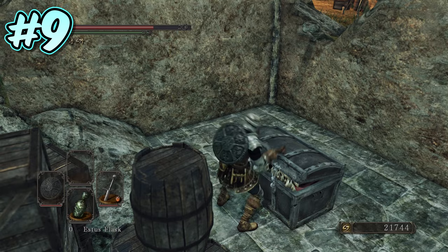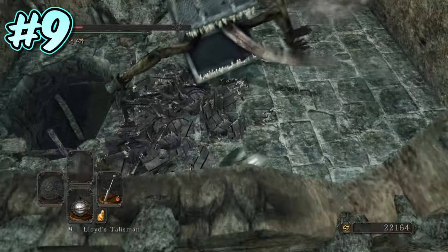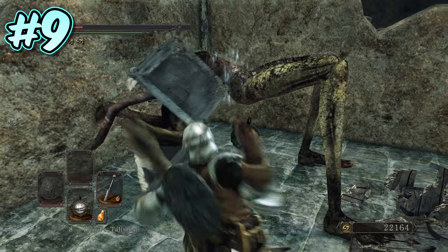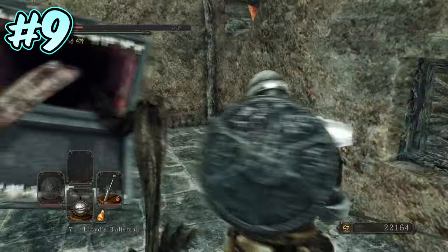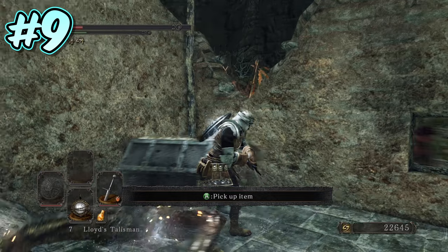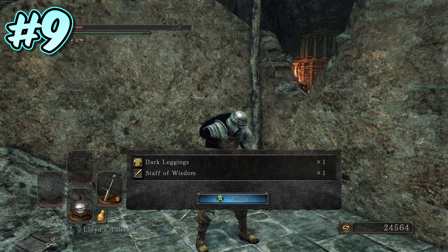So be prepared for all-out carnage when you wake it up. When recording this footage, I thought I'd be smart and take some Lloyd's Talismans with me. However, unbeknownst to me, it appears that unlike Dark Souls 1, you can't use a Lloyd's Talisman to put a mimic back to sleep once awakened. You will need to throw it at the chest first, and it will open its mouth, allowing you to take the item without being attacked. If, like me, you didn't do this right, you will need to panic a lot and eventually kill the mimic. Once done, you can collect the Dark Leggings and the Staff of Wisdom.